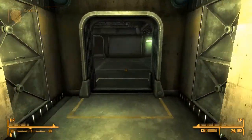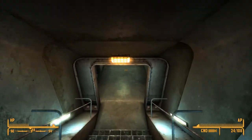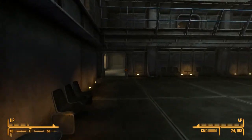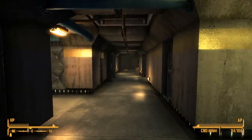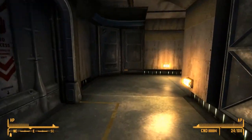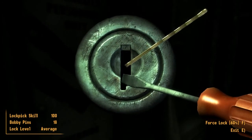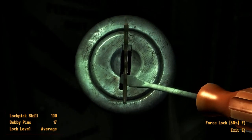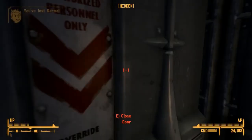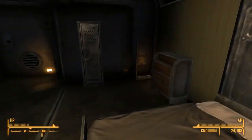Then you're gonna proceed further downwards. This is the second snow globe — we're basically just gonna want to go right this way. Sneak and pick an average lock. There we go. There's the second one.